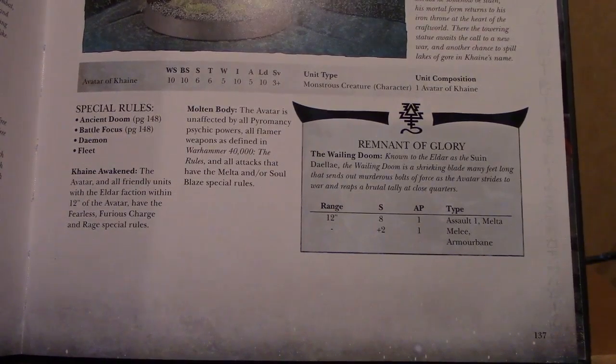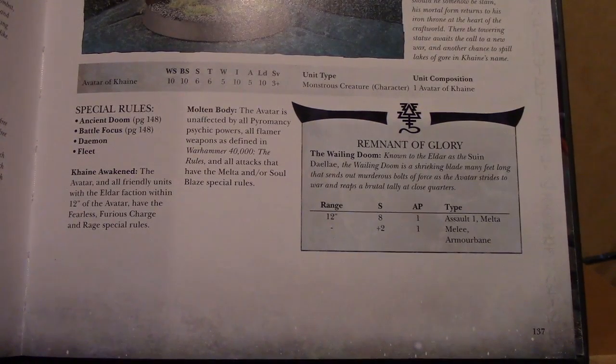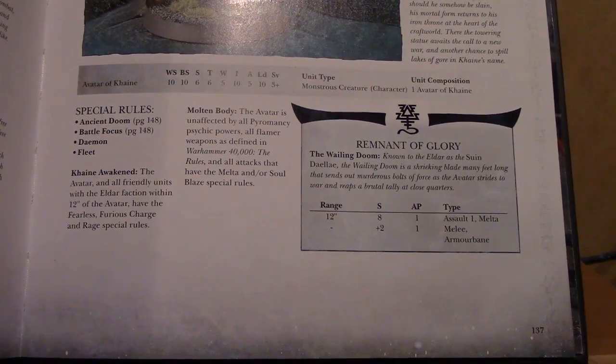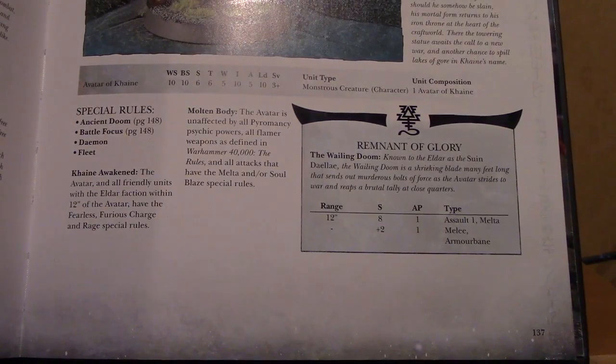5 wounds. Initiative 10, so it's lightning fast. 5 attacks. Leadership 10. Save 3 — that's really not too stellar, fits in the middle. But the whole idea of the Cain Awakened is where the Avatar and all friendlies within 12 inches from the Eldar faction have Fearless, Furious Charge, and Rage.